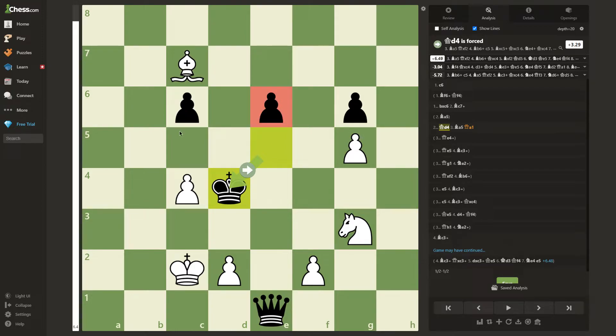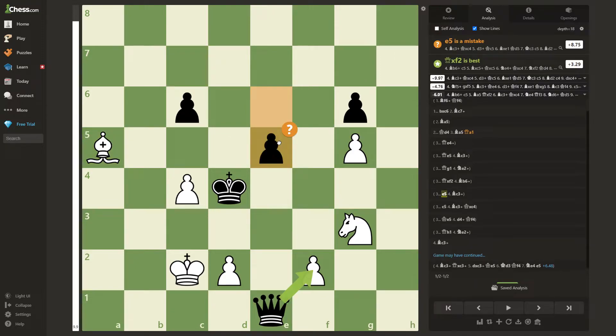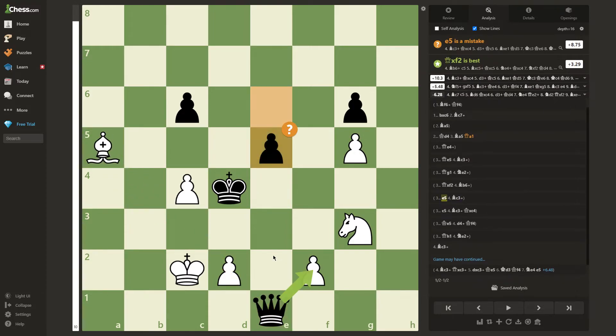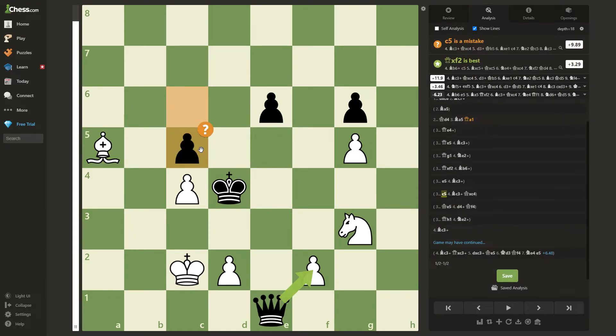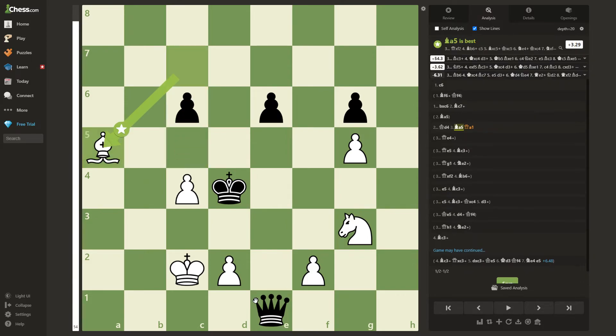Now let's see what happens if black moves one of his pawns. If black moves the e pawn, then white will play the quiet move bishop to c3 check, which maintains the pressure on the queen. Black's king has only two legal moves, and if he goes to either c4 or c5, white will give a check on either d3 or d4 with the d pawn. This bishop is very useful as it allows white to win the queen, which is pretty much pinned on e1. The same variation happens again if black plays pawn to c5, except here black's king is forced to capture the pawn on c4, and white will win the queen once again. So black cannot move his pawns.